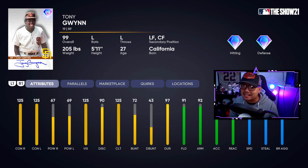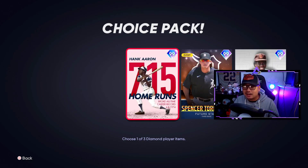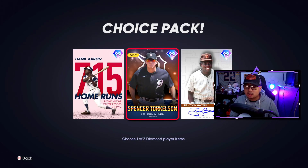Tony Gwynn probably isn't going to be bad because he's got great contact, good speed, and good fielding, but I think almost everyone's gonna go for Hank Aaron and then their second choice would be Spencer Torkelson.